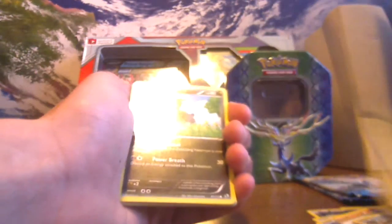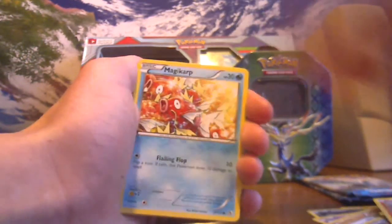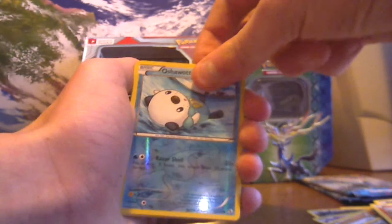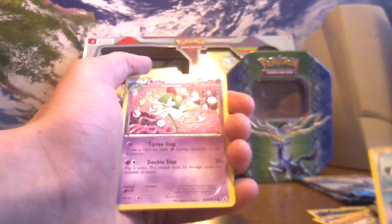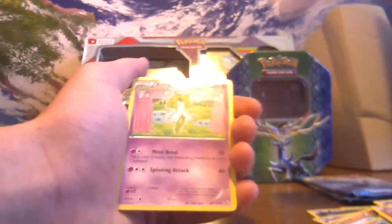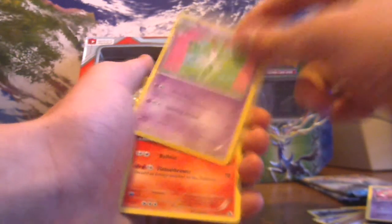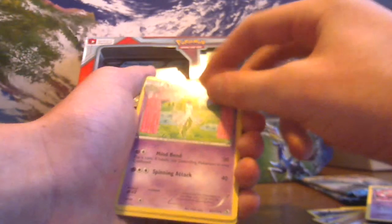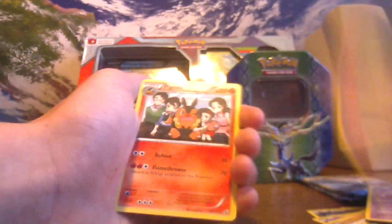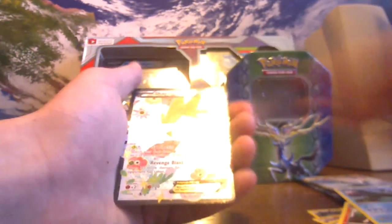Zorua, Dino, Charmander, Magikarp, Oshawott - reverse and a rare. I messed up the card trick, sorry guys. Another Curlia. I totally forgot this Legendary Treasures has the Radiant Collection. Curlia, Ignite, Ampharos.